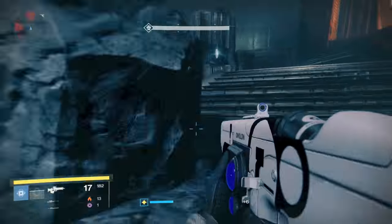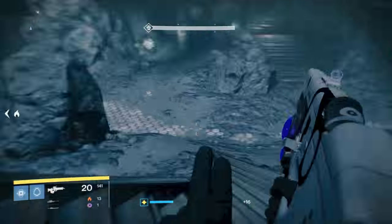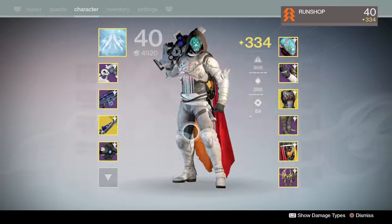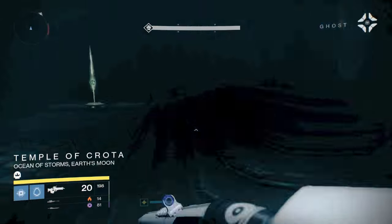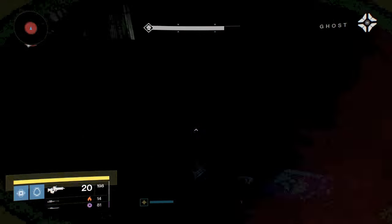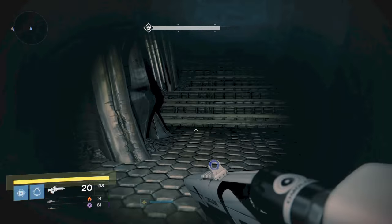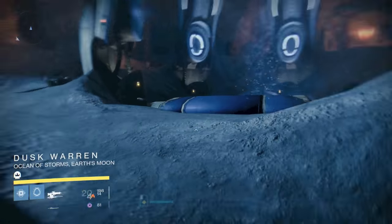I'm going to fast forward here, finishing up killing some adds and seeing if I can get some heavy ammo. Play it safe and play it slow when you're by yourself so you don't have to rerun the mission — if you die you've got to go to orbit and do it again. Once you make it to the third room, ignore everything and head up like you're going to face Taniks. This door will open and you go up the portal into three rooms.